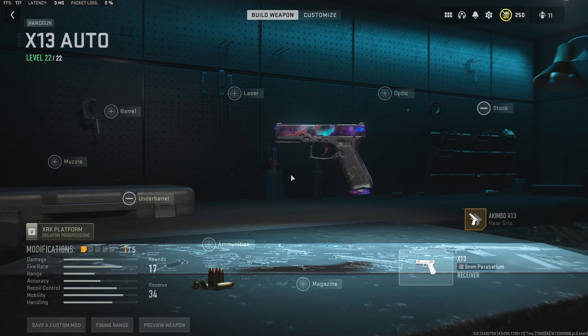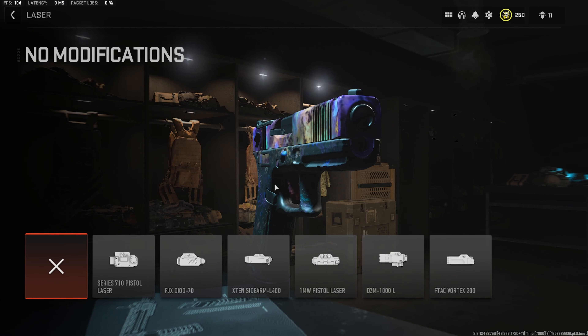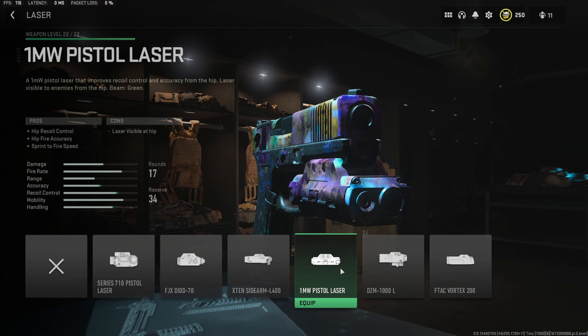Since we will only be able to hip fire, we do want to throw on a laser — specifically the 1 milliwatt pistol laser. This laser is going to give us the biggest buff to hip fire accuracy, and as a bonus we'll receive some sprint-to-fire speed, which is going to be very good for clearing buildings, which is the main place we'll be using these.